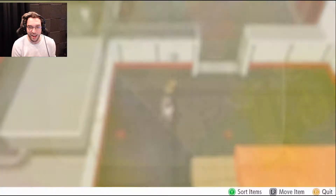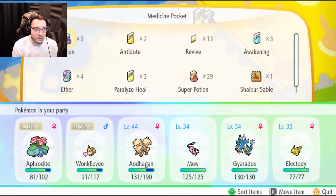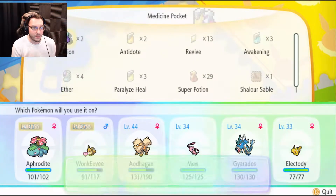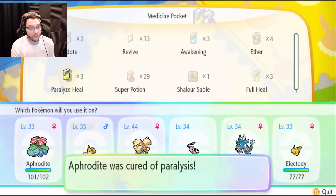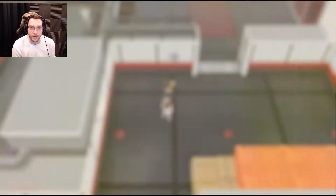Let's go ahead and heal up because I think we're going to have to fight some people in the next room. We got some potions — I never used those potions from the last one, so let's use them. A little bit on you, a little bit on you, and a little bit on you. And it would be good to get rid of these status conditions as well. We got three paralyzed heals, so that's awesome.